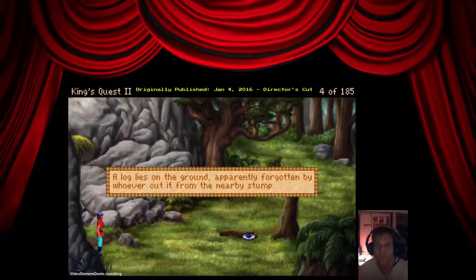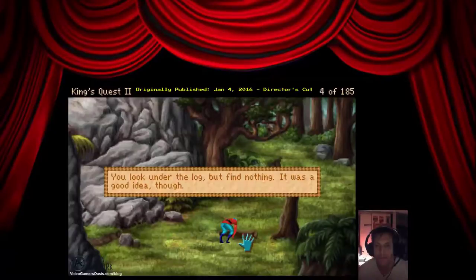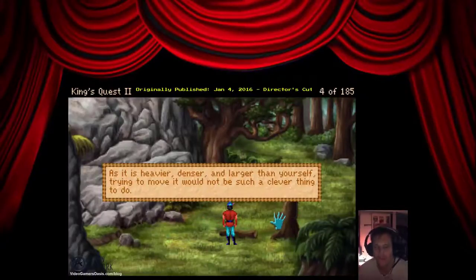A log lies on the ground, apparently forgotten by whoever cut it from the nearby stump. Let's grab the log. You look under the log, but find nothing. It was a good idea though. As it is heavier, denser, and larger than yourself, trying to move it would not be such a clever thing to do.